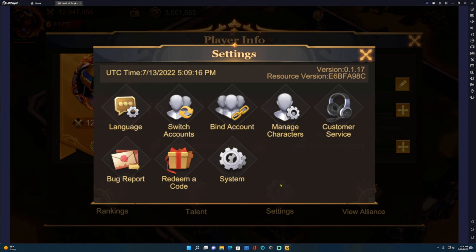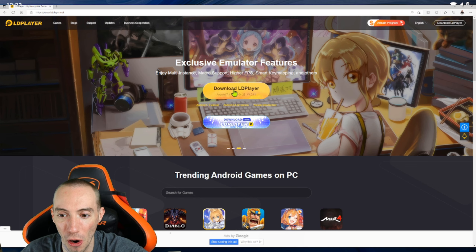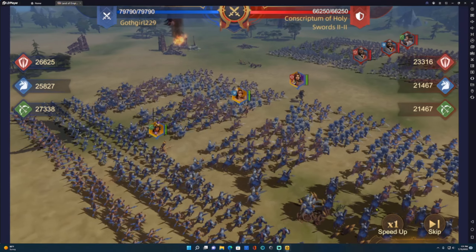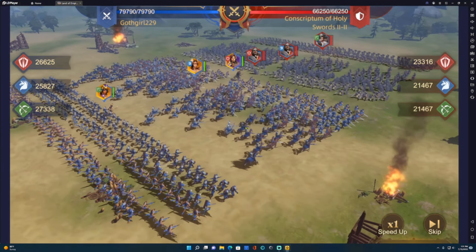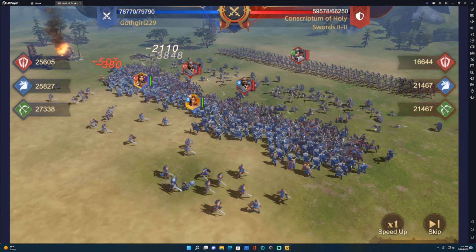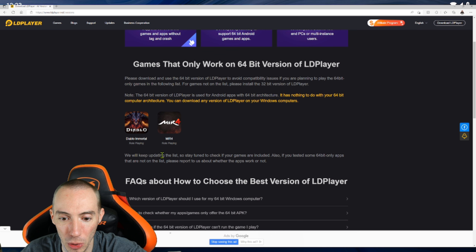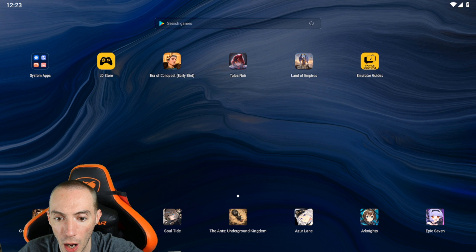I've already tested out several games and noticed a significant improvement over the old LDPlayer. The load times have been phenomenal and gameplay is definitely a lot smoother. Looking at the version introduction, games that only work on the 64-bit version currently include Diablo Immortal and MIR 4, but again you don't even have to worry about that with LDPlayer 9 — there's no version drawback.